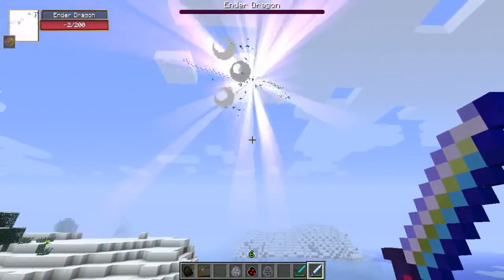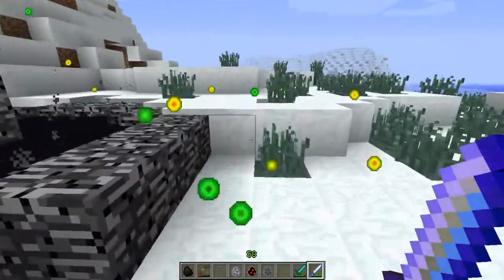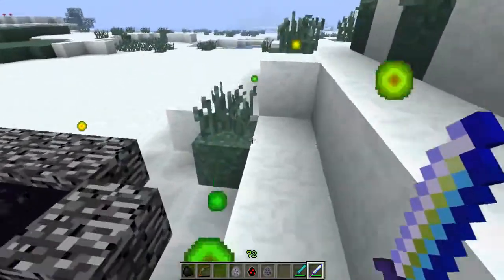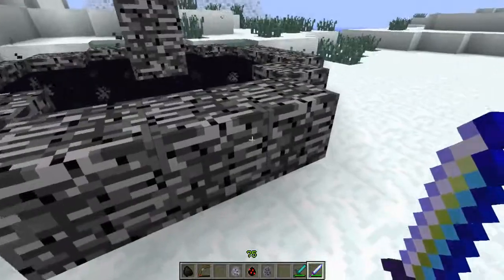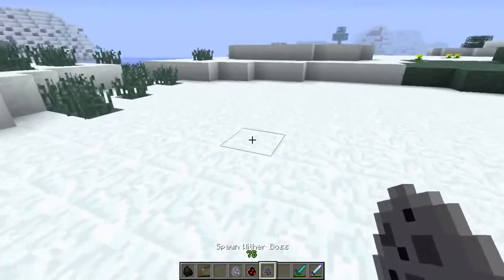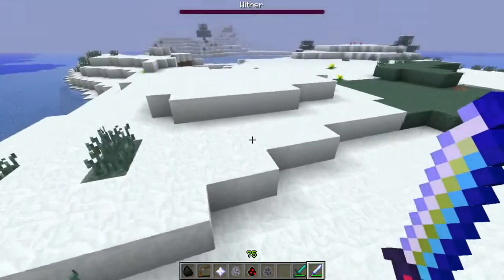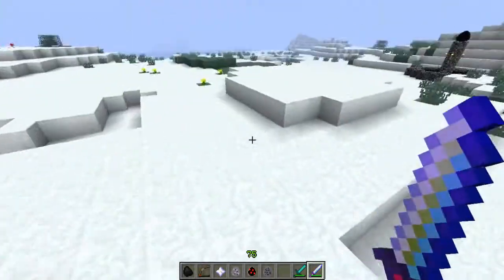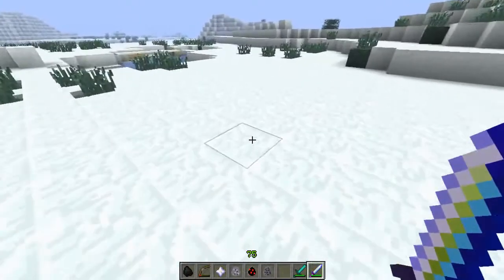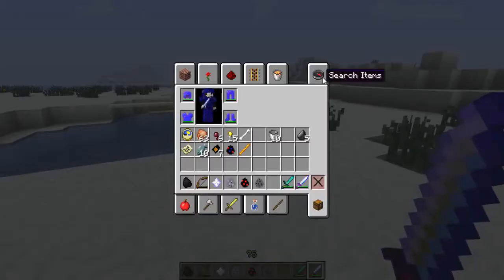The Ender Dragon death animation and end fountain spawn — really cool. I won't go through the credits portal though. The Wither Boss is next — he's super easy to kill with the Ultimate Sword. He didn't drop a Nether Star this time, but this is a handy way to fight both vanilla bosses without all the normal hassle. Definitely useful, and now it's time for the Kraken.